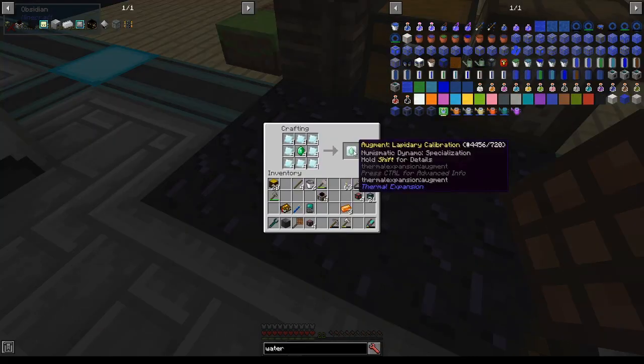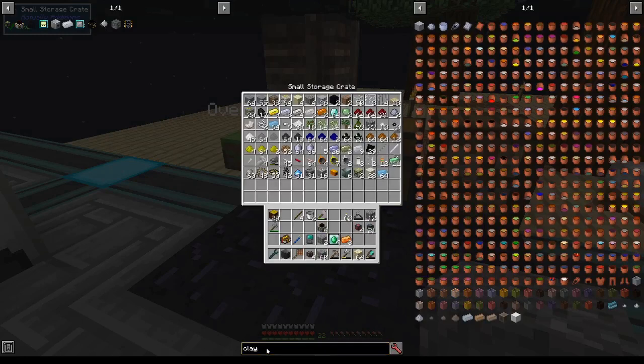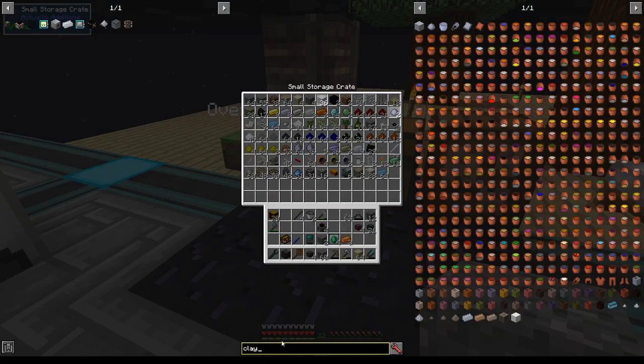Four Lapidary Calibration Upgrades, just like that. When you're trying to find something in an inventory, you can double-click your search bar to search for it using JEI.